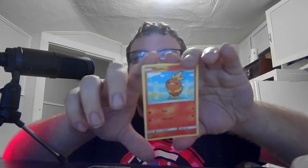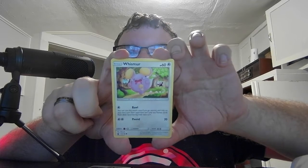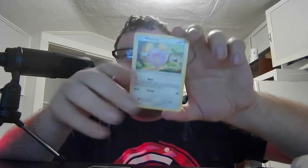We have the Sun and Moon Celestial Storm with Stakataka on it — which is actually kind of a stupid name, but I think it's some kind of Mayan thing or something. We have Basic Torchic. Basic Whismur — this is a different one — HP 60, Colorless. Ball — you can use this attack only if you go second and only on your first turn; your opponent cannot play any Trainer cards from their hand during your next turn. Pound 20. Then we have the Basic Psychic Energy.